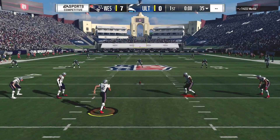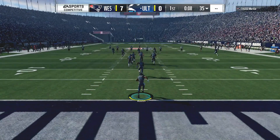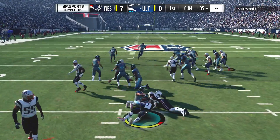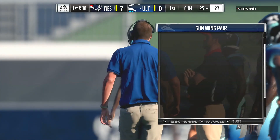Here's Meyers now to kick it away. It's fielded about a yard deep. He works his way up but ultimately takes a knee and that gives him the 25 yard line.